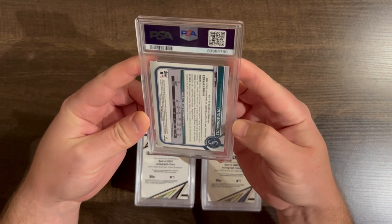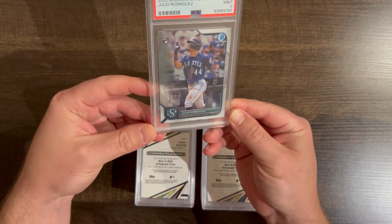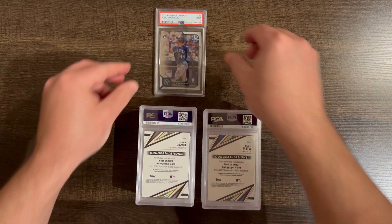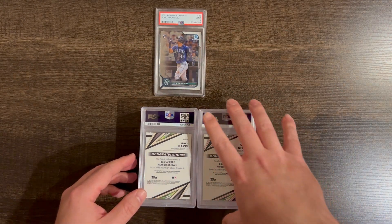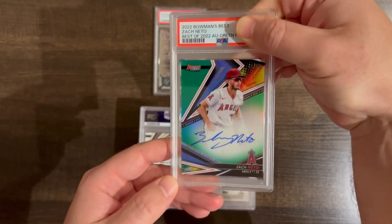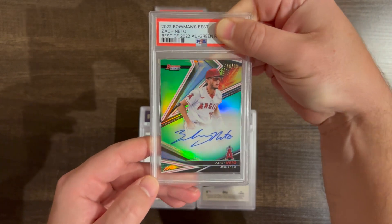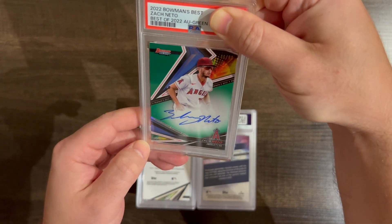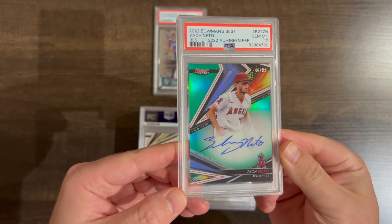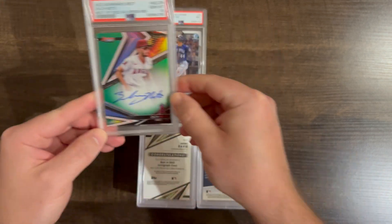The corners look okay, maybe some surface issue — something on the surface there. Next up, Zack Nitto, 2022 Bowman's Best, green refractor auto out of 99. Oh, that's nice — very nice. Great looking card. That's how we want to start out.